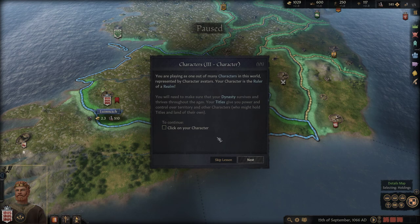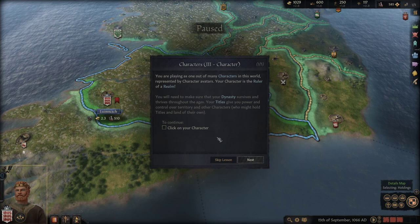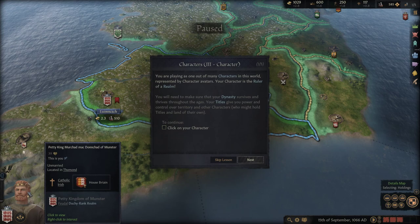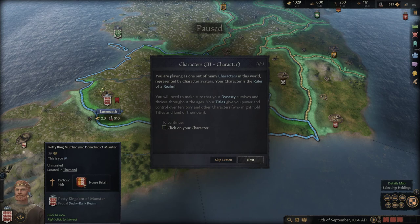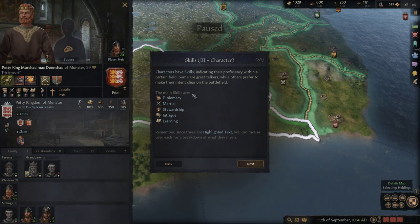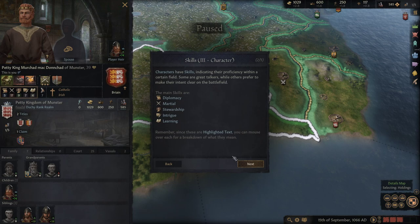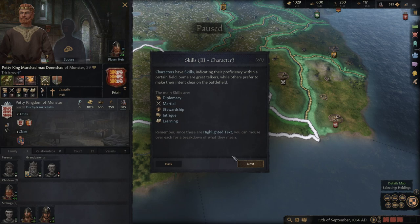Characters are represented by avatars in the world. You play as the ruler of your realm and need to ensure your dynasty survives and thrives. Characters have skills indicating proficiency in certain fields — diplomacy, marshal, stewardship, intrigue, and learning. My guy is definitely strong in marshal. You can mouse over each highlighted skill for a full breakdown.